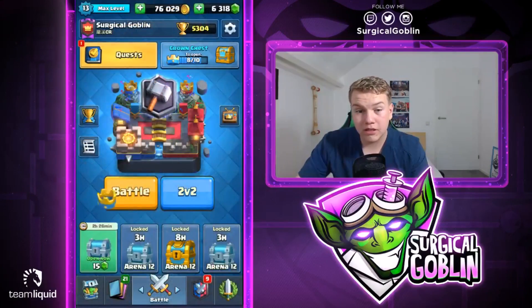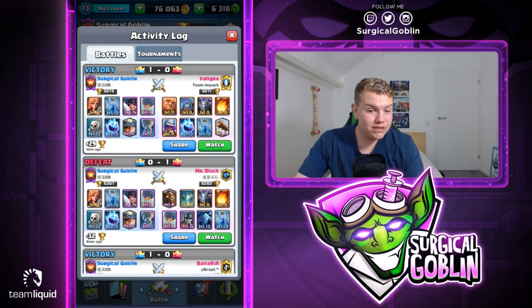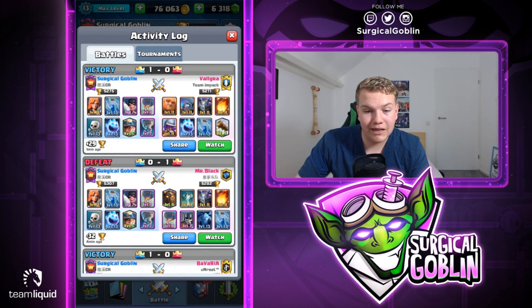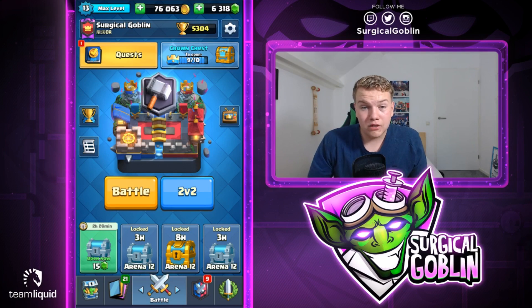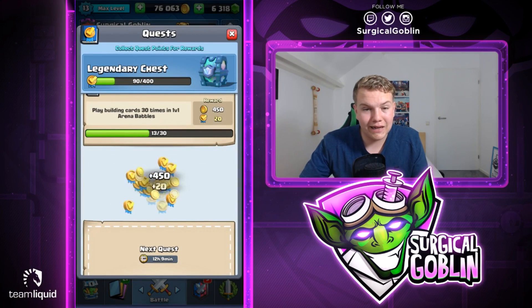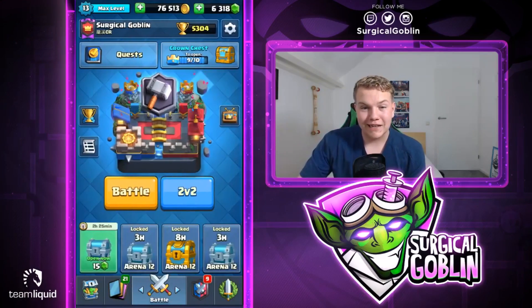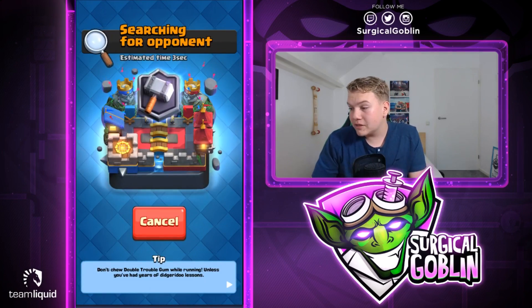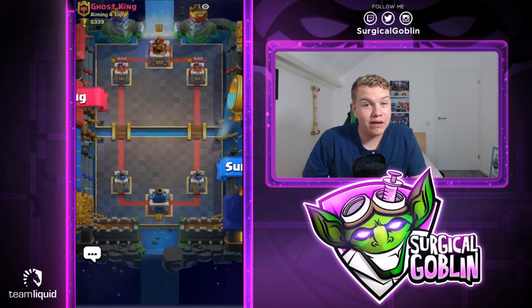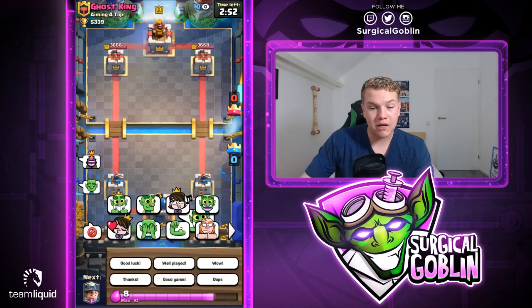Let's give him a good game, well played, thumbs up. So far three wins, only one loss — unfortunately the loss was against lavaloon. If you look at the deck it might seem good with executioner and tornado, but once you use executioner he goes with balloon in the other lane with mega minion and minions behind the lava hound, and we weren't really able to stop that. Looks like we did get the quest — we actually have a legendary chest quest, which is really nice. Nine out of ten crowns. Let's open the last match.